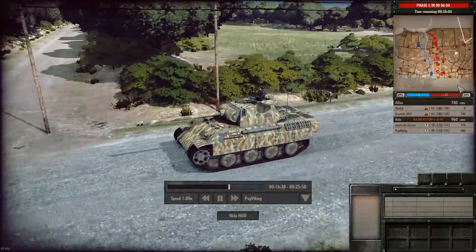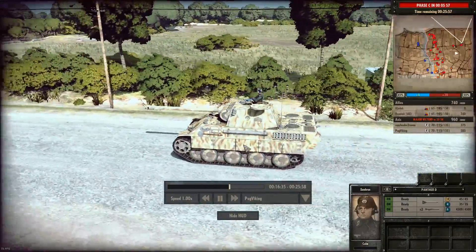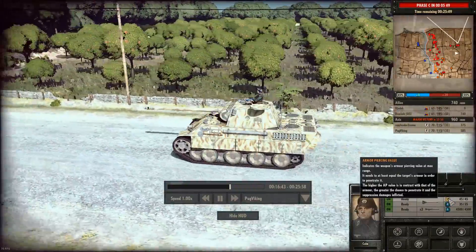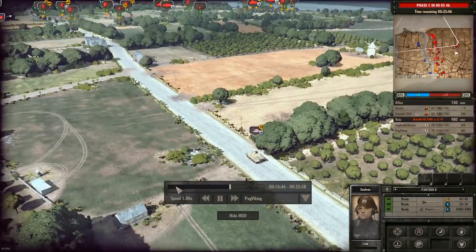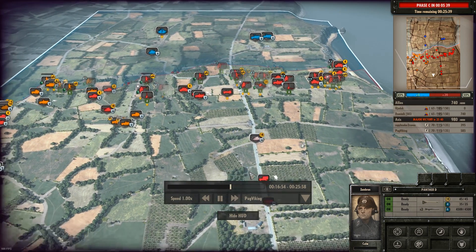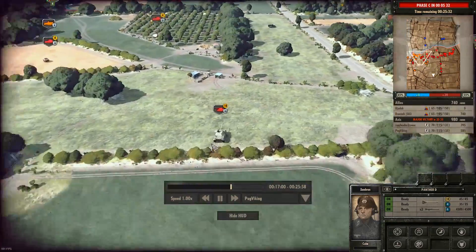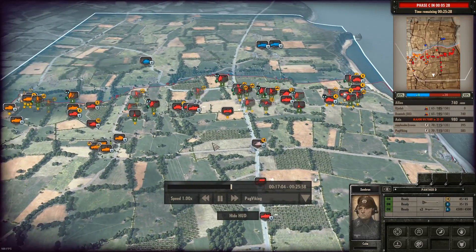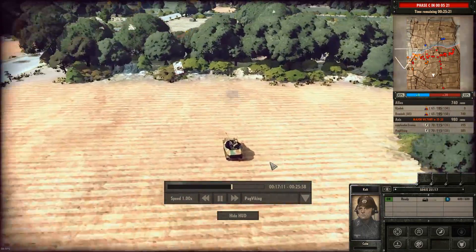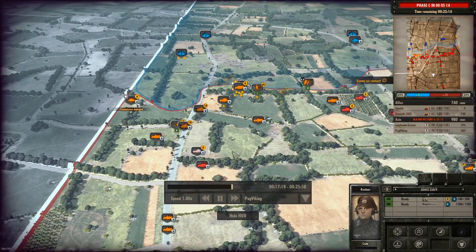These are the Panther Ds, which have a lot of front armor and a very good main weapon with a total of 18 AP power. I don't think anything but the Jumbo will have that front armor, so this is gonna pen enemy armor with ease. I actually lose a couple of Panther Ds during the battle. I send one over to support my teammate, and I've also supported him with some anti-air — a single 20mm and a 12mm support half-track.